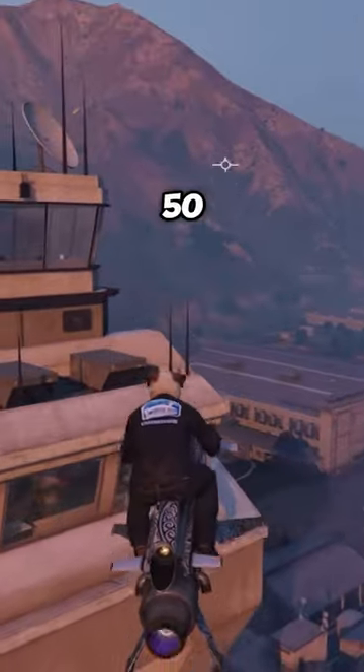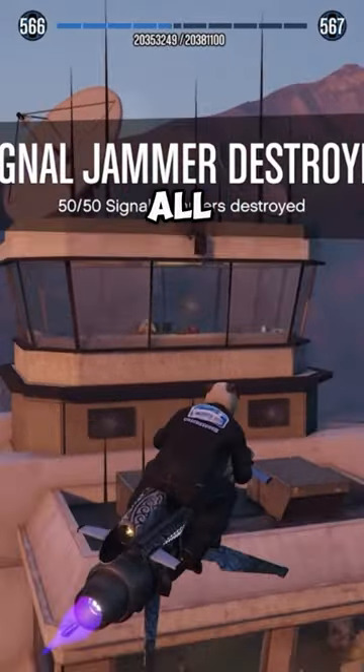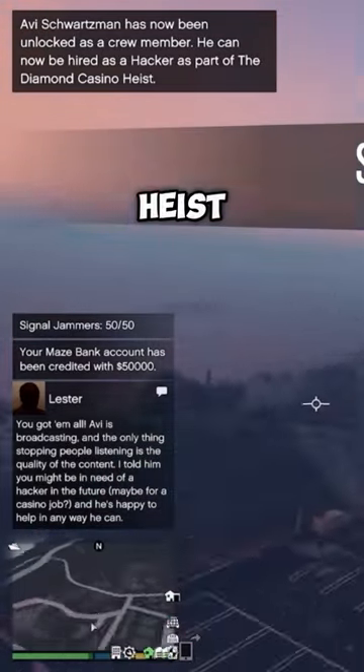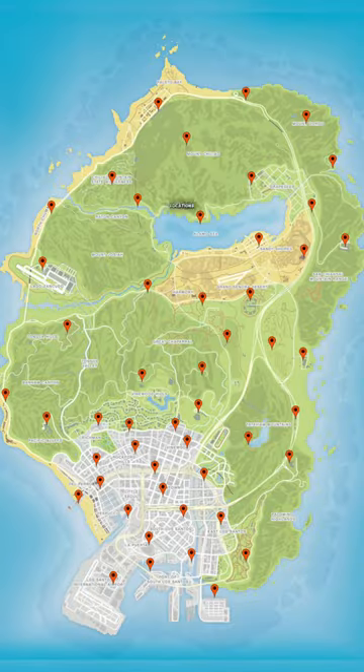The next collectibles are the 50 signal jammers, which you must destroy to earn. For destroying all of these, you will earn Avi Schwartzman as a hacker for the casino heist, along with $150,000 and 50,000 RP. Here are all the locations.